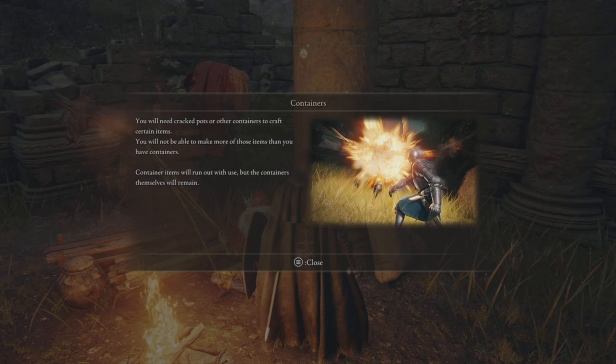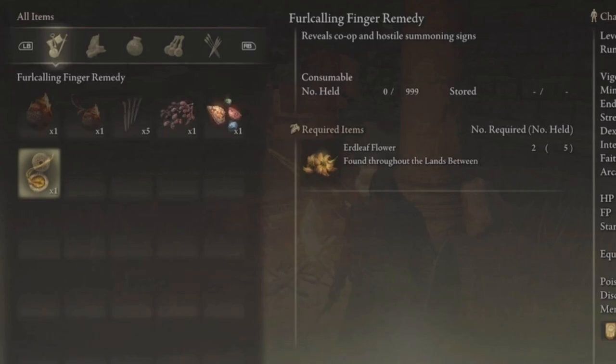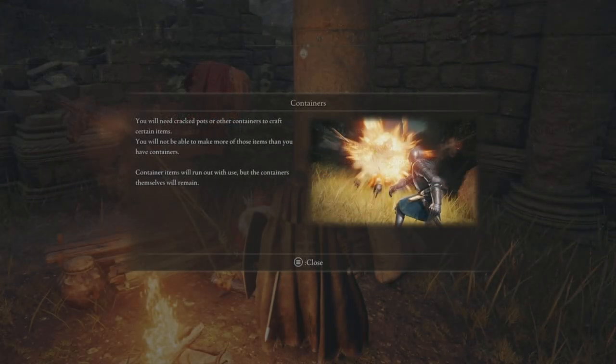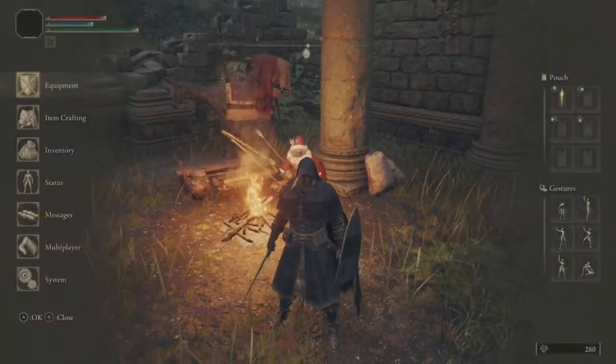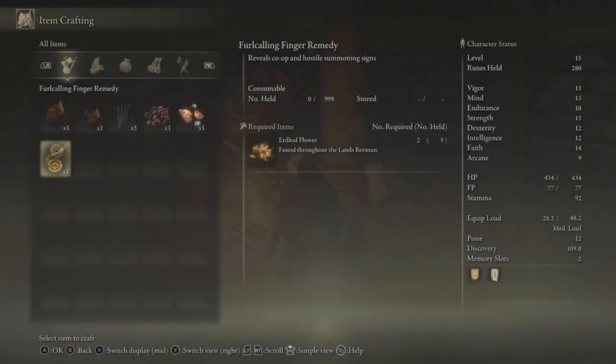That's because you need to get this item called a crafting kit. The reason for this is because you want to make a specific item called Feral Calling Finger Remedies. These are basically your humanities, human effigies, embers — the item that makes you see summon signs like in any typical Dark Souls game. You're going to have to use these once every time your character dies or anything like that. This is what turns you into your human form, if this were Dark Souls 1.